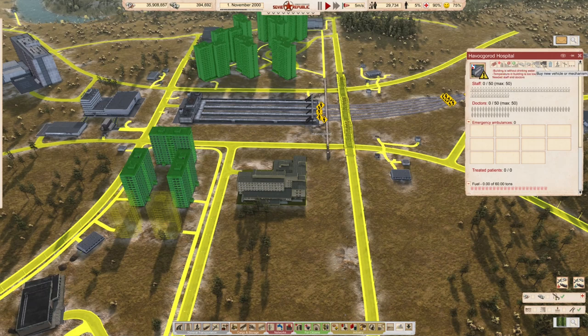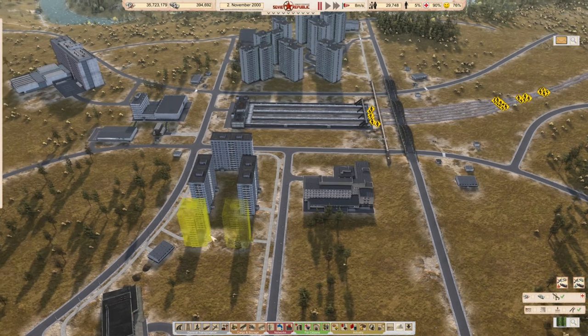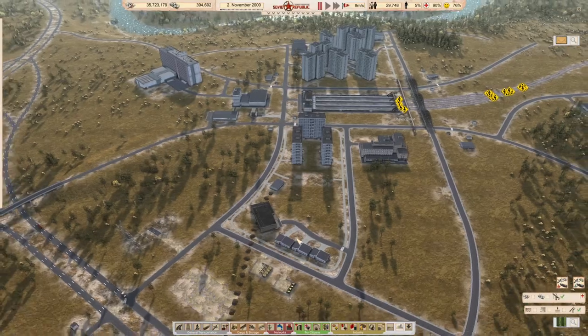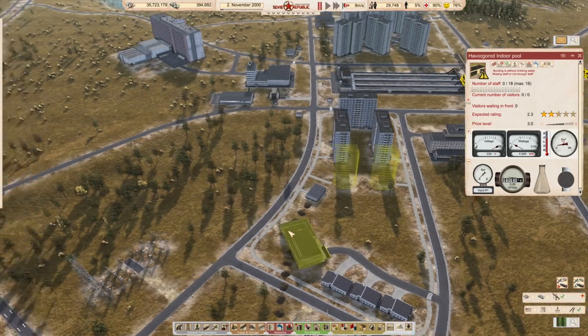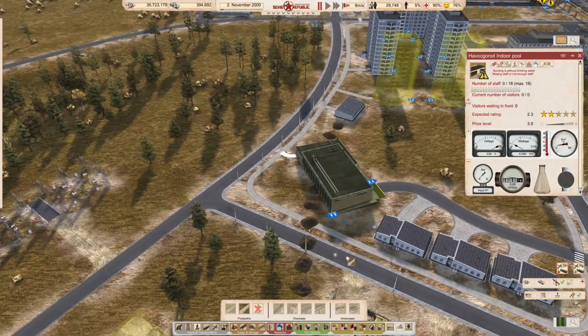Let's grab these guys. One, two, three, four, five, six, seven, eight - we'll get eight of them as a starting point. That should work. We can start construction on a few other bits and pieces. What are we missing? We've got an indoor pool over here which we should also tie into our various other pieces. Let's just make sure we are doing a little bit of this. That should provide access over here. This is a school - we don't have a school on this side. We don't have any kindergartens.